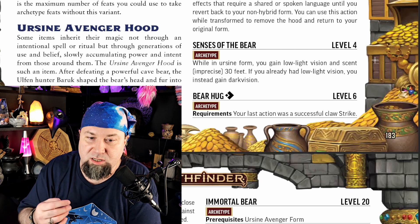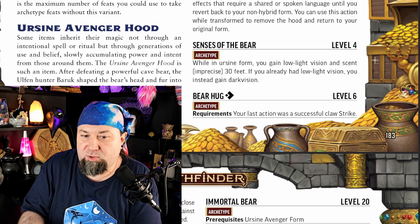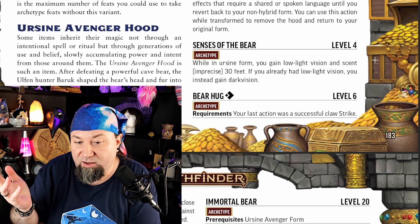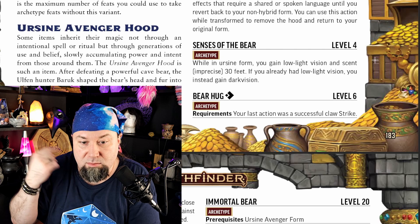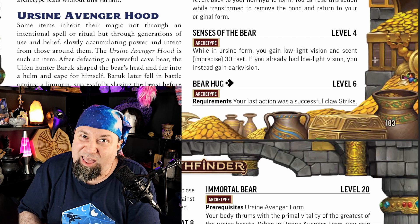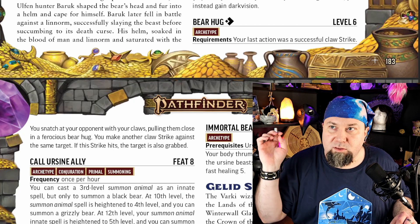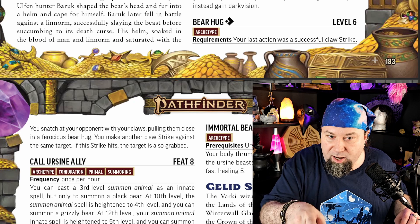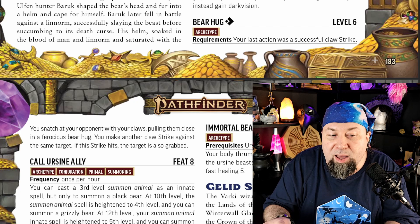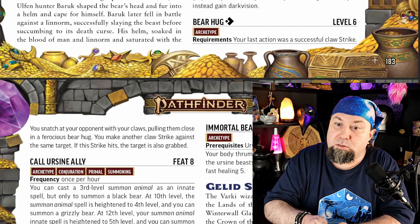Level 4 for the Ursine Avenger Hood is Senses of the Bear. While in Ursine form you get low-light vision and imprecise scent to 30 feet. If you already had low-light vision, it improves to darkvision. Whether that's useful depends on your campaign. I don't think it's world-shattering, but in the right circumstances — especially with the right GM — scent can really matter and keep you alive.